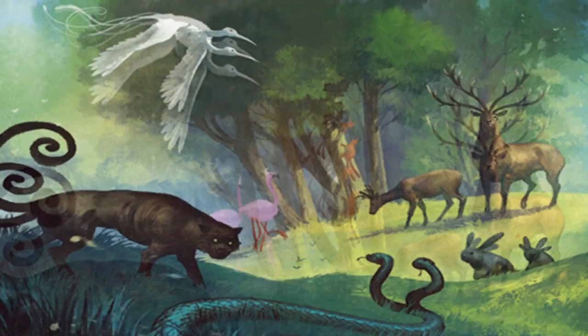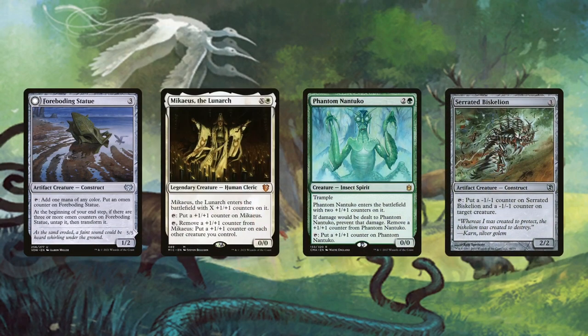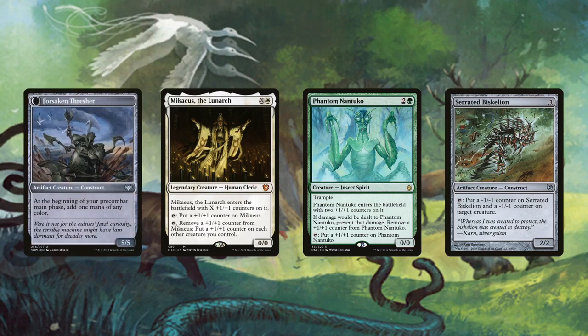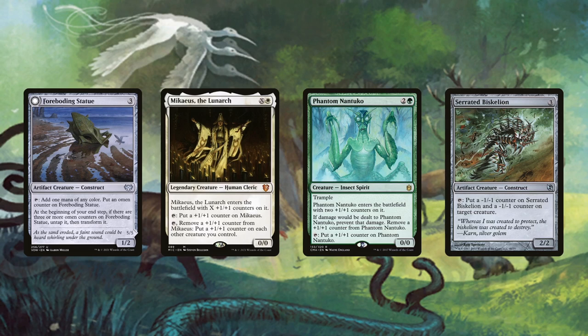Before explaining how the deck storms off, let's go over how to make the most out of Falco to dig through our library to find those combo pieces. Foreboding Statue, Mikaeus the Lunarch, Phantom Nantuko, and Serrated Biskelion are creatures that tap to give themselves a counter — with Falco on the battlefield, this essentially translates to 'tap to cast the first card off of your library.' The Statue is also a mana dork that can transform into Forsaken Thresher, though that'll almost never happen since we're removing its counters. Mikaeus can put a +1/+1 counter on all of our other creatures, giving us even more gas for Falco.